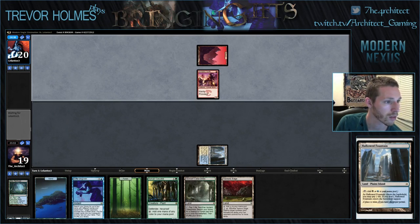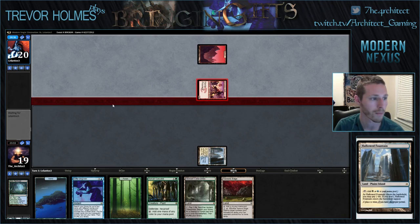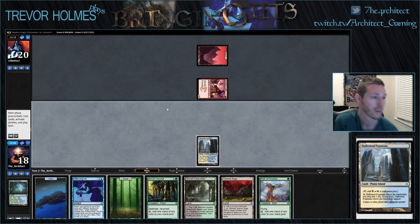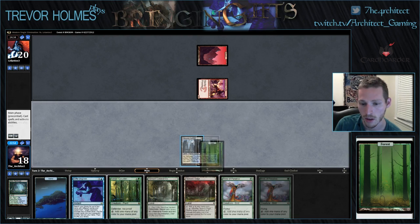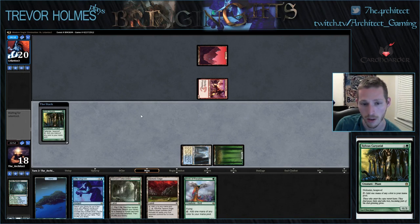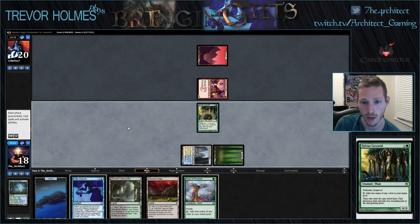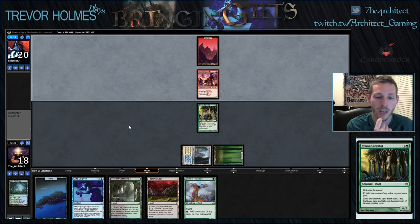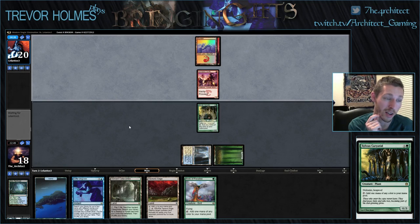The main deck Thragtusk and main deck Baneslayer Angel are really good for us since we know we're playing burn. We can start figuring out what our gifts pile is going to be. We could get Baneslayer Angel, Thragtusk, Unburial Rites, maybe a removal spell, Eternal Witness, or Lingering Souls. Lingering Souls might go in that pile. But first we're casting Sylvan Caryatid - I don't think our opponent can kill us quickly enough. We could also gift for Unburial Rites and Iona on red.